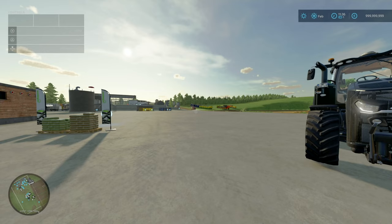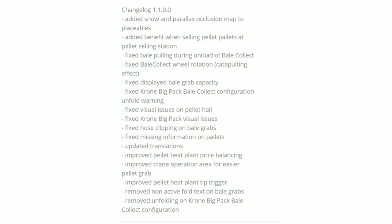I've seen many clips of the bell collector being absolutely yeeted into the next county. Fixed display on bell grab capacity. Fixed chrome big pack bell collect configuration unfold warning. Fixed visual issues with the pellet hull. Fixed chrome big pack visual issues. Fixed hose clipping on bell grabs. Fixed missing information on pallet update translations. Improved pellet plant pricing balancing. Improved crane operation for easier pallet grab. Improved pellet heat plant trip trigger. Removed non-active full text on bell grabs. And removed unfolding of chrome big pack bell collect configuration.